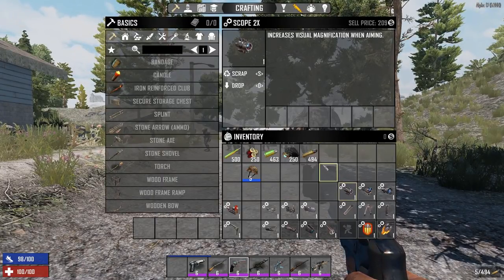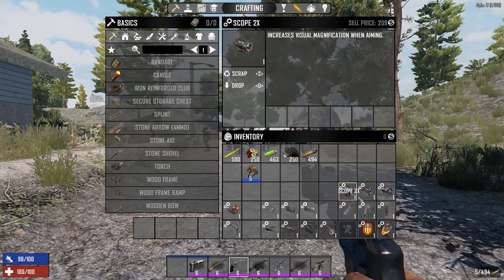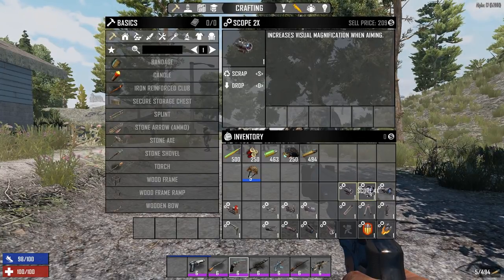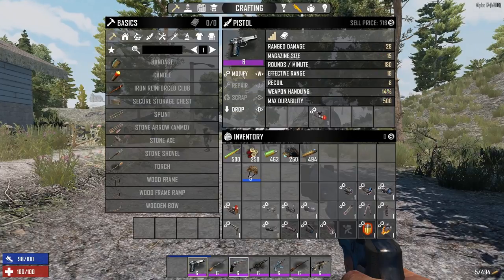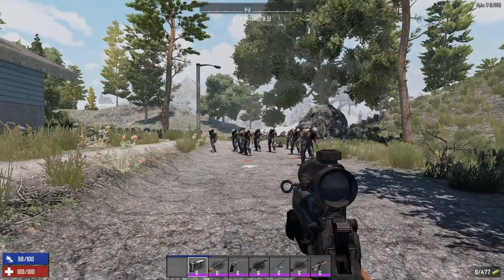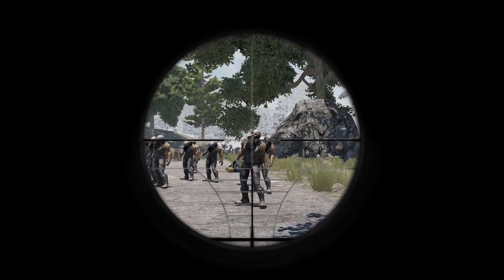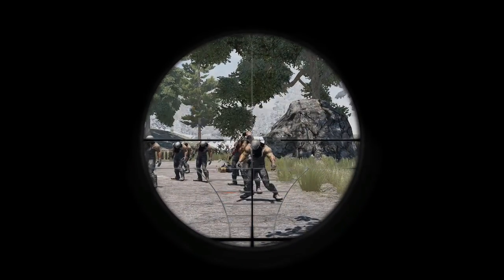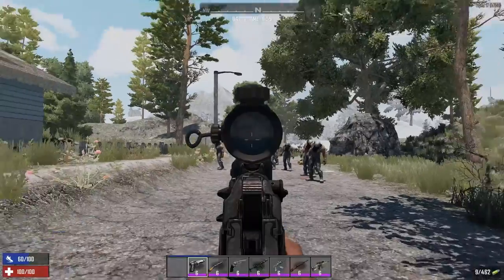Now we get into scopes. They allow you to craft a 2x, 4x, or 8x scope — they all work the same way but magnify different amounts. Let's put a 2x scope on the pistol. It looks nice, and now you have a fixed zoom — you can't zoom back and forth. It's a bit annoying to have to reload after modifying, but it gives better control for sniping with the pistol.